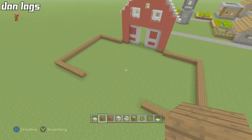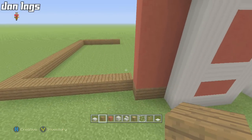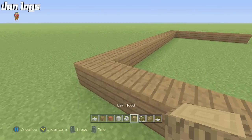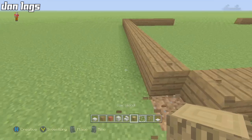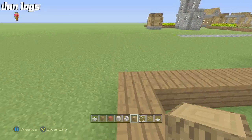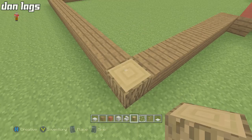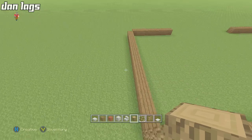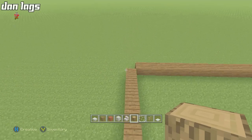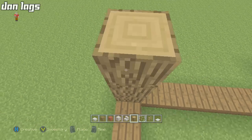Those are pretty much the dimensions of the barn. Next, knock out the four corner blocks and replace them with some oak wood — four blocks on each corner: one, two, three, four on each side all the way around.